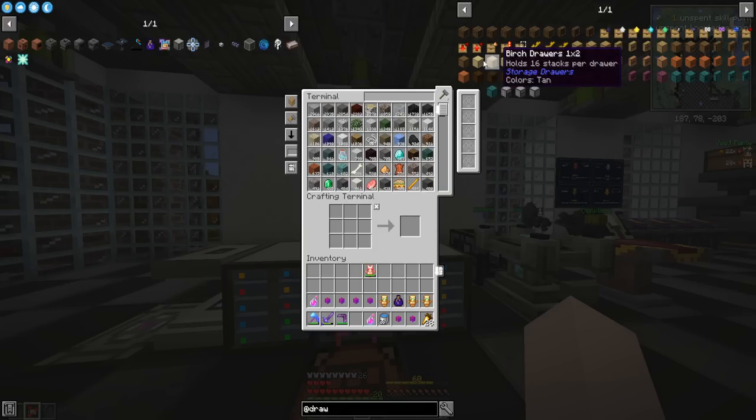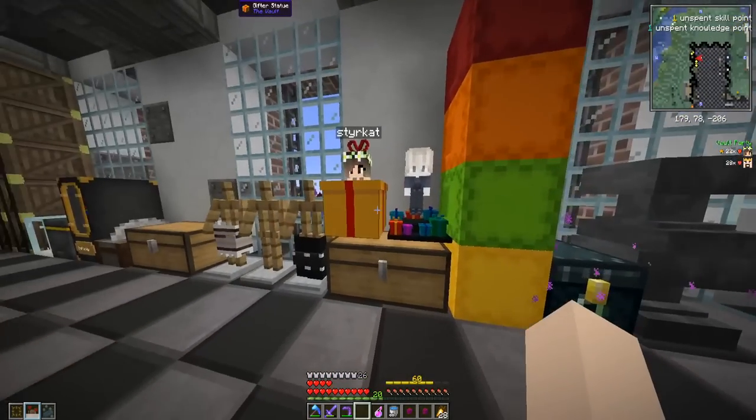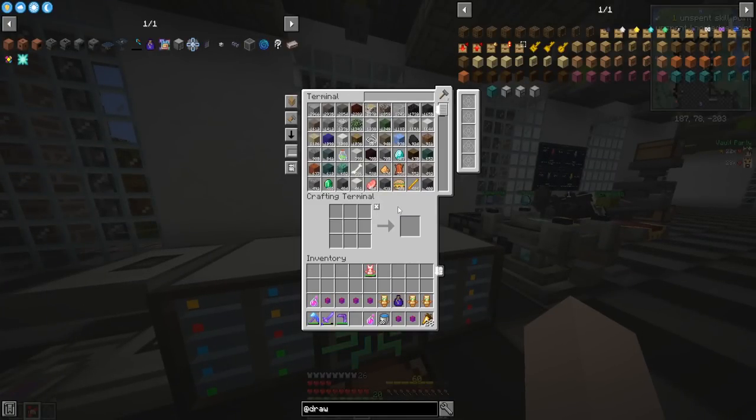A few episodes ago we unlocked these storage drawers but I haven't gotten around to using them yet — I forget things sometimes. But here's what we're gonna do: we have tons of blocks produced by our gifter statues over here, and we actually got one that gave ancient debris. I didn't even realize we got three and a half stacks of that. So I want to make a drawer for every single block we're getting from our gifter statues.